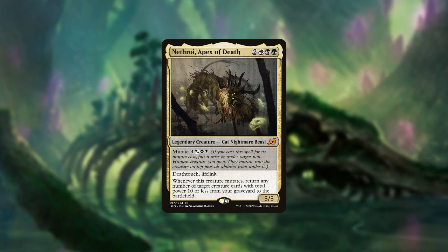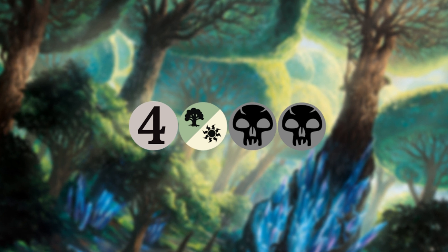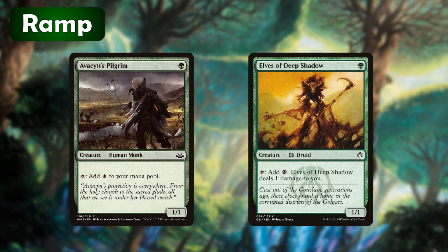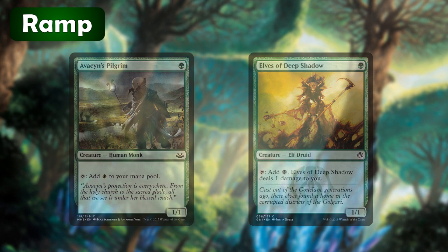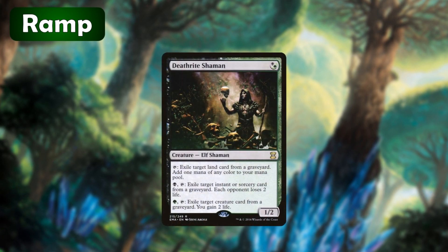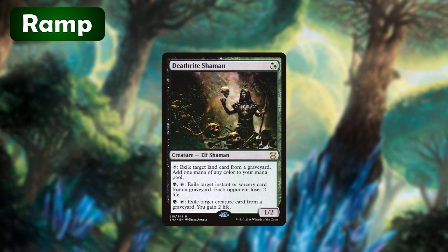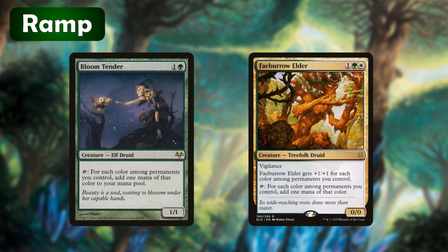Now let's dig into the 99. That mutate ability on Nethroi is seven mana, so we're going to want plenty of ramp to get there faster. Avacyn's Pilgrim and Elves of Deep Shadow are both one green mana for a creature that taps for one mana — Avacyn's Pilgrim adds white and Elves of Deep Shadow adds black and deals one damage to us. Llanowar Elves and Birds of Paradise are similar: Llanowar Elves taps for green and Birds taps for one of any color. Deathrite Shaman is another one-drop — his first ability allows us to exile a land from a graveyard to add one mana of any color. His other two abilities can put a stop to graveyard synergies or generate some life gain.